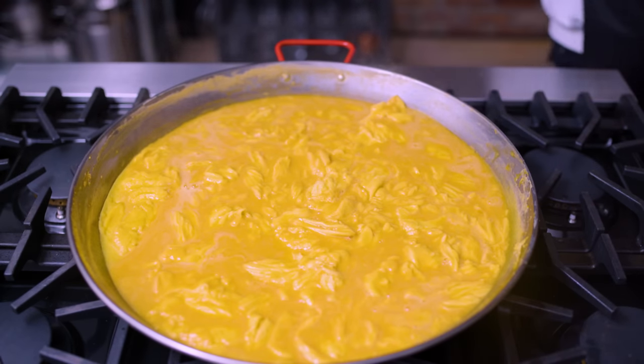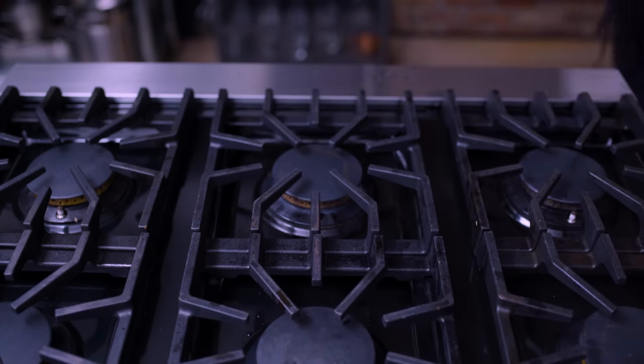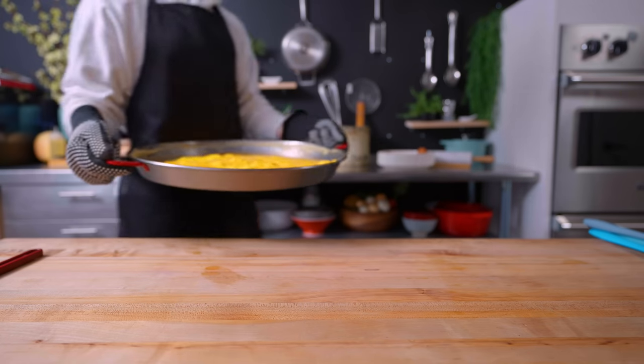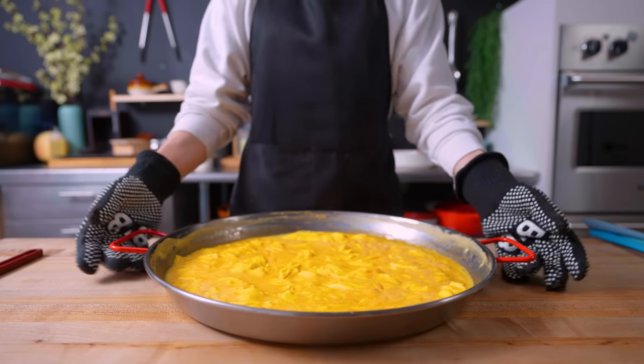But after lifting it up, it seems like this needs a little bit more help, so I'm just going to throw this in the oven at about 250 degrees for 5 to 10 minutes. As the omelette emerges, it is about 90% cooked through, which I think makes a perfect soft omelette.